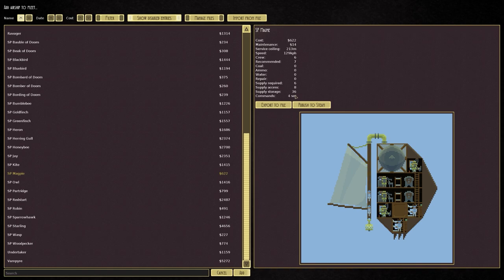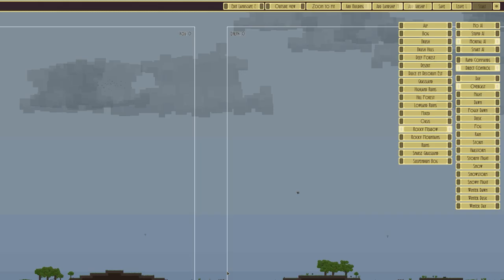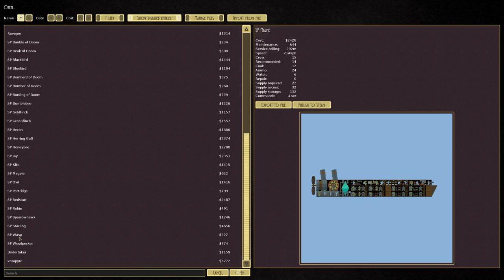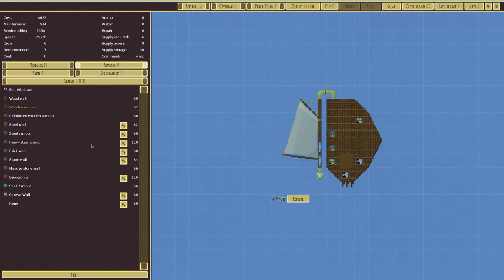Two Wasp Killer marine barracks, two cockpits to get commands where they need to go every few seconds, enough crew to make it work, and pressurized dust tanks to keep it aloft temporarily — 622 points. We could potentially cheapen the design by going for wood wall, taking it to 578, or canvas armor at the same points cost but with a higher service ceiling of 233 versus 213. I don't think it's worth it — that's a fairly decent balance.